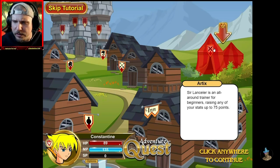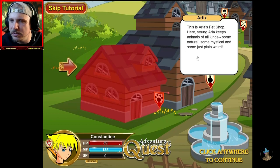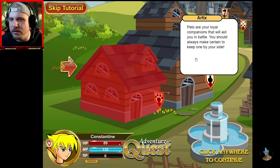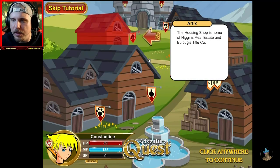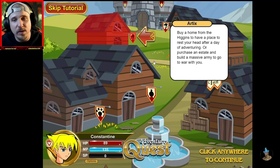Sir Lancelor is an all-around trainer for beginners, raising any of your stats up to 75 points. This is Aria's pet shop. Here, young Aria keeps animals of all kinds — some natural, some mystical, and some just plain weird. Pets are loyal companions that will aid you in battle. You should always make certain to keep one by your side. The housing shop is home of Higgins Real Estate and Bulbugs Title Company. Buy a home from Higgins to have a place to rest your head, or purchase an estate and build a massive army to go to war with you. Okay, I'm pretty sure that's new. I do not remember being able to buy a house back in the day, or build a massive army.